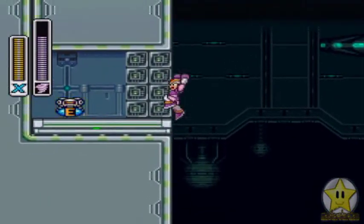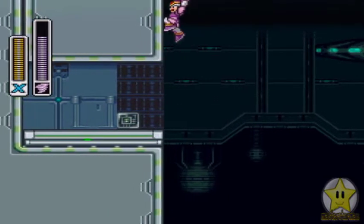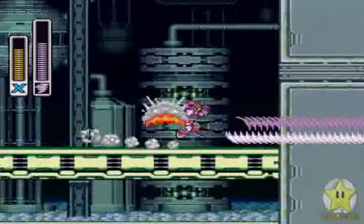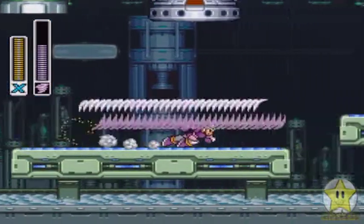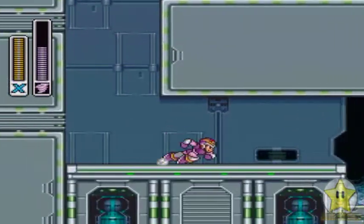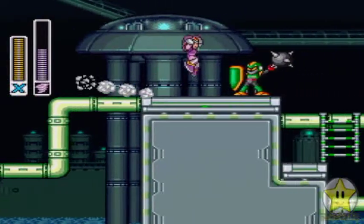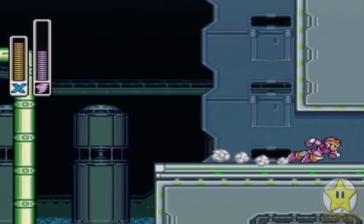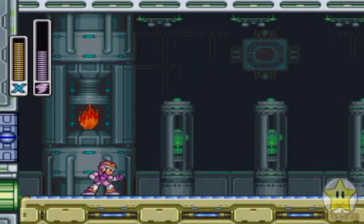Right over here there's an energy tank, so now you should have everything. Oh my god, that was crazy! I don't want to get crushed — it's like a harder section — but you have the dash move in this game. Alright, made it through that room too. Anyways, here we are heading off to quite possibly the largest maverick in this game.